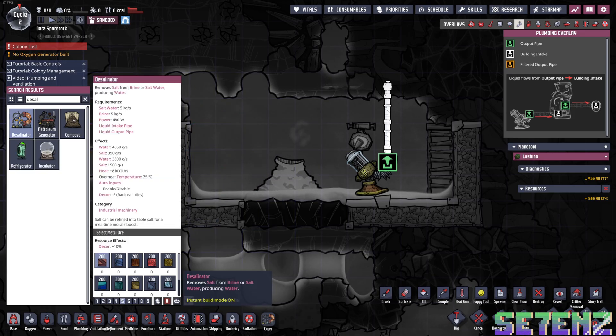As it says right here, it requires 5 kilograms of salt water — well, salt water and brine are different in this game, but I kind of view them as one and the same. You bring brine, pump it in here, 5 kilograms of it, it takes 480 watts of power, and then it'll produce water — slightly smaller amounts — and then you'll get salt. Keep that in mind when using this.